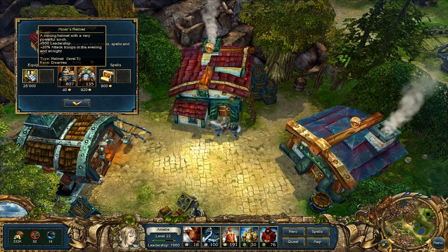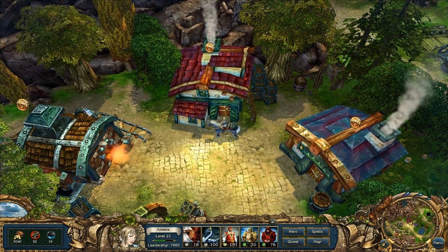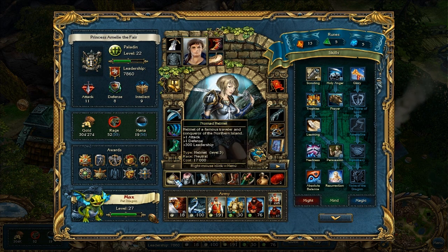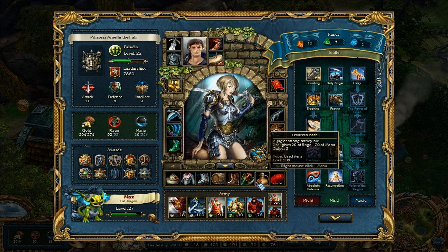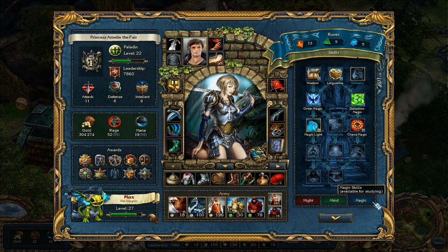This is actually an artifact that was also in King's Bounty The Legend. 500 leadership, 20% attack for troops in the evening and at night. I'll take it. I'm actually going to use that one. I only have one spot for our helmet, but this one gave us 300 leadership, plus attack and defense. This will give us a lot of attack during the night, and also more leadership. Now we can have 35 paladins, and I'm using 31 of those snakes, plus 8 more griffins.